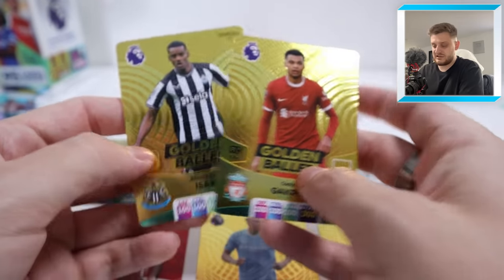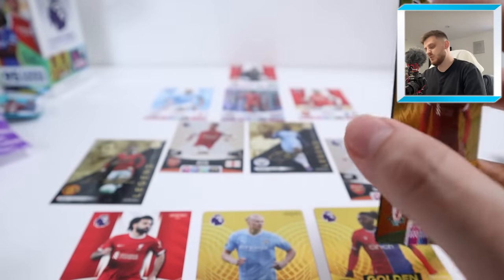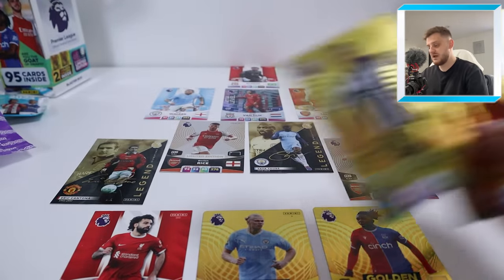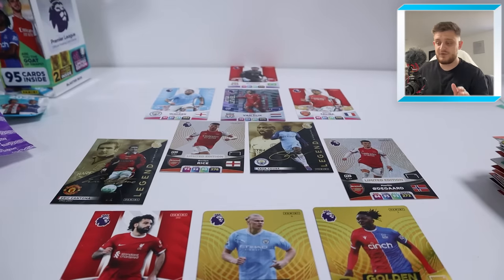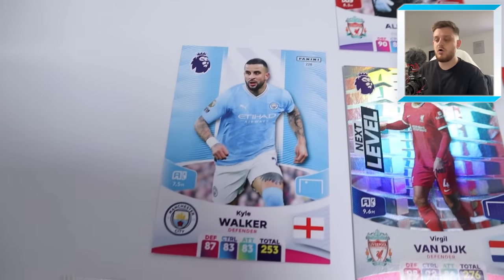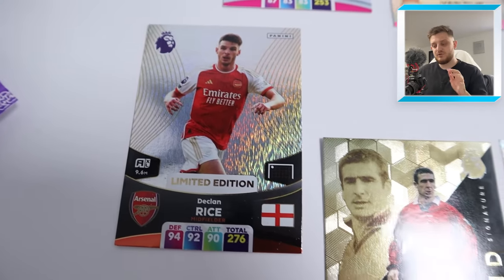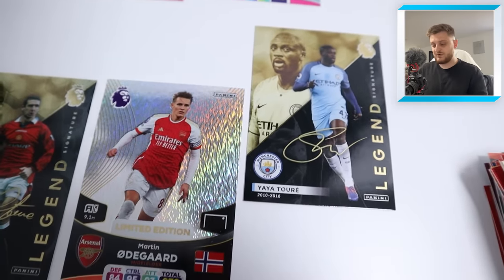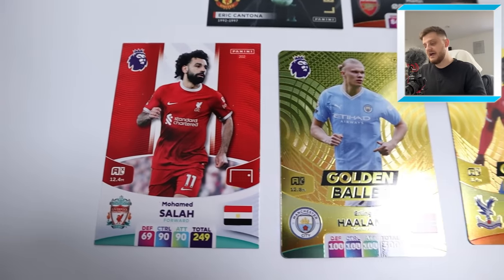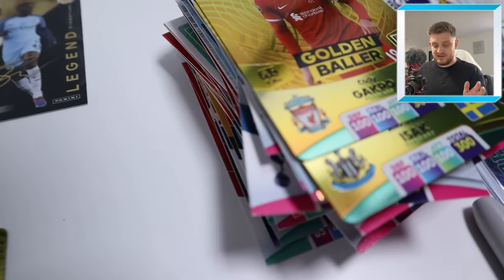Salah, Haaland, Eze — I don't think that front three is going to change for the rest of the series. That midfield is very nice and solid as well, and that back three speaks for itself. Two golden ballers both missing out on this team — but this was probably the trickiest episode of the lot. After opening a full blaster box, we've got Alisson in goal, Kyle Walker, Van Dijk, and William Saliba as a back three, Declan Rice and Yaya Toure as defensive midfielders, Cantona and Martin Odegaard as attacking midfielders, and a front three of Mo Salah, Erling Haaland, and Ebere Eze — because this series is all around the Eze Golden Baller.